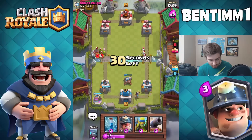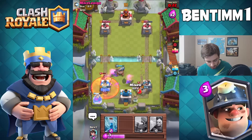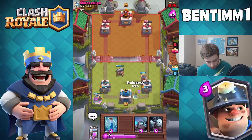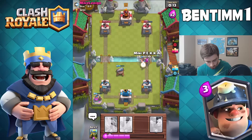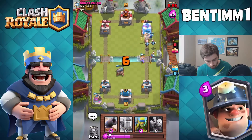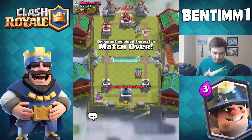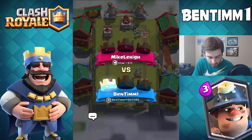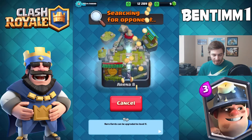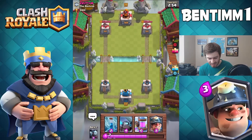We know he has arrows but we're just going to go for it. This Miner is chipping away at my tower, so basically it's going to come down to who kills whose tower first. He's opting to go for the other side — and there we go, that's going to be GG. He lagged out, so we got lucky. Either way, he could have used his Goblins to stop that but I think my Zap would have stopped them.